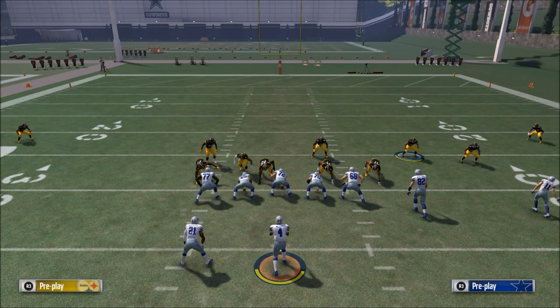First, you have one coverage where you can force them toward certain things. Second, you have a coverage designed to take away what you were giving up earlier. Third, you have a coverage designed to look exactly like your first coverage but is now from zone — you're still more protected because you have deep coverage.